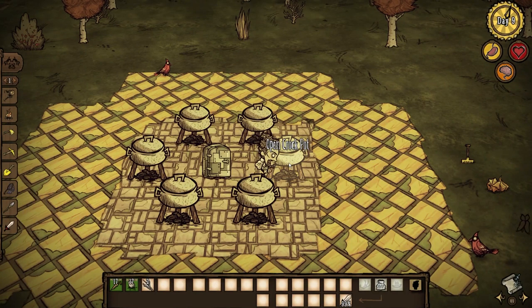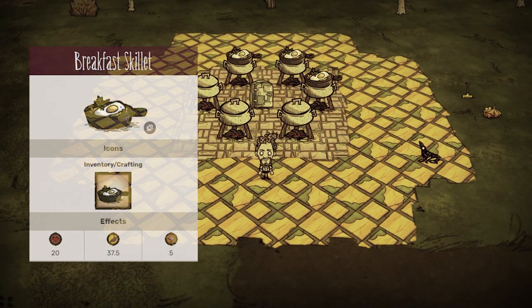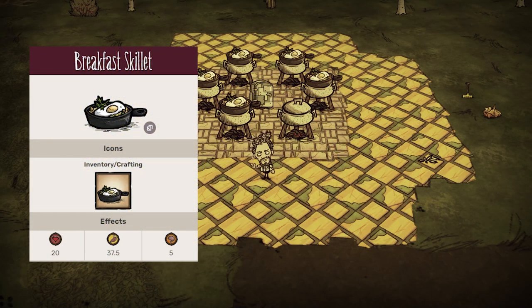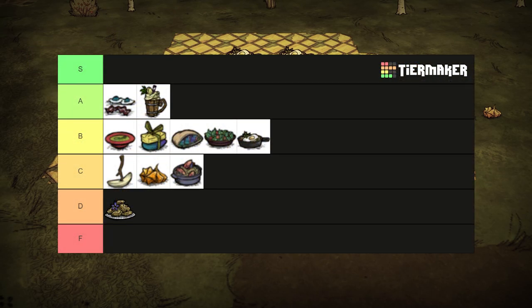Requiring an egg, a veggie, and some twigs, breakfast skillet is great for healing if you have no meat for pierogi. But there are other dishes that share its stats, healing for 20 health and restoring 37.5 hunger and 5 sanity. It is a decent and respectable choice. B tier.